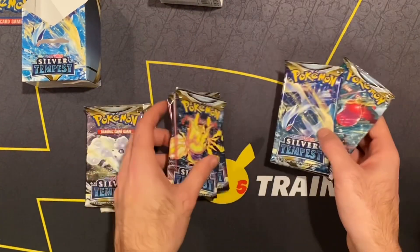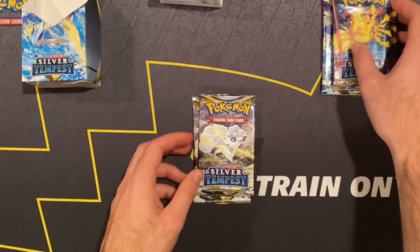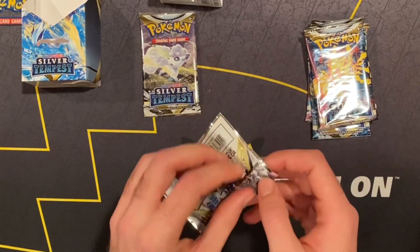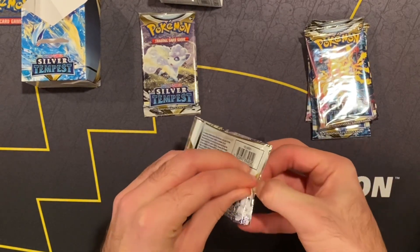Now that we got that opened up, we're gonna go full picks. We got one of each basically — Regieleki, Lugia, and then Regidrago. So let's start with the first pack.